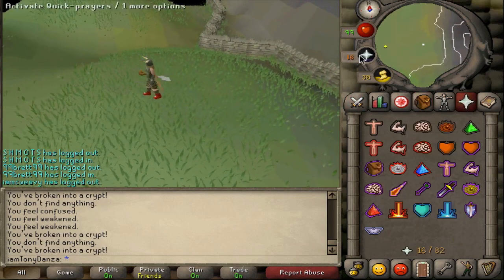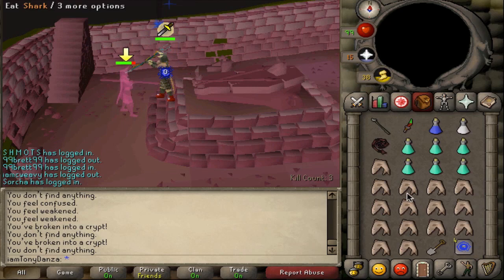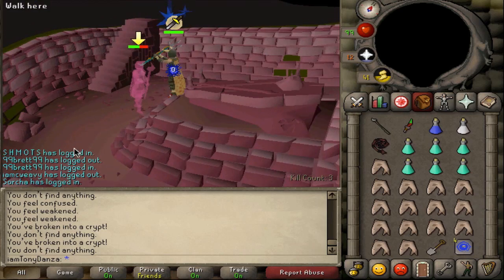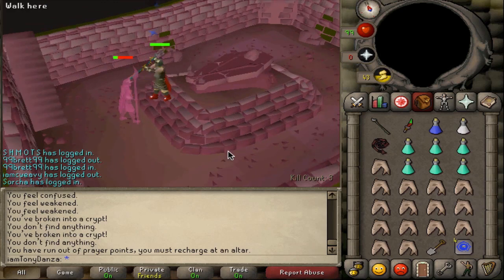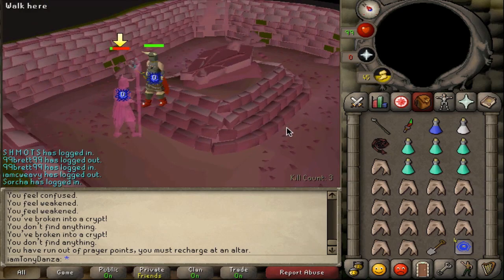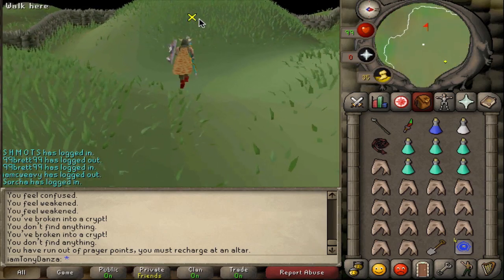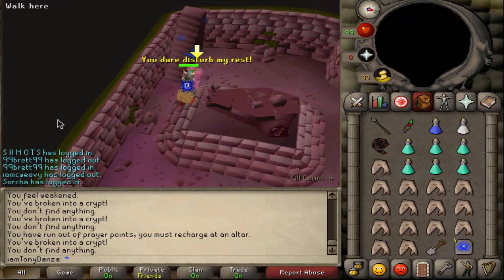We're going to use the Trident on Guthan's with protect melee since we have a little prayer left. I wouldn't recommend using a dose here if you have good defense bonus or a good defense level, because you'll just tank through them regardless. But Guthan's can still hit you, which is annoying, because when he hits you he heals — that's not a great situation. After Guthan's, Torag's is the same thing: just use Mage and don't pray. I feel like praying there is a waste of potions and money.